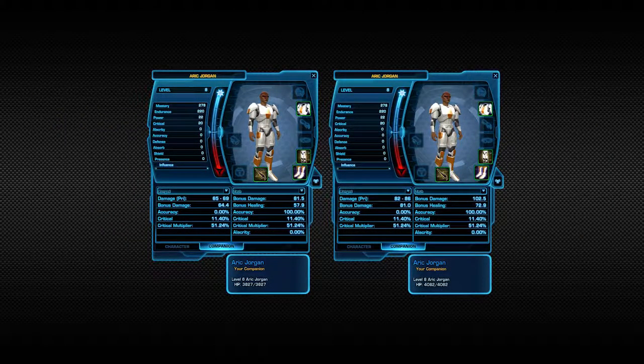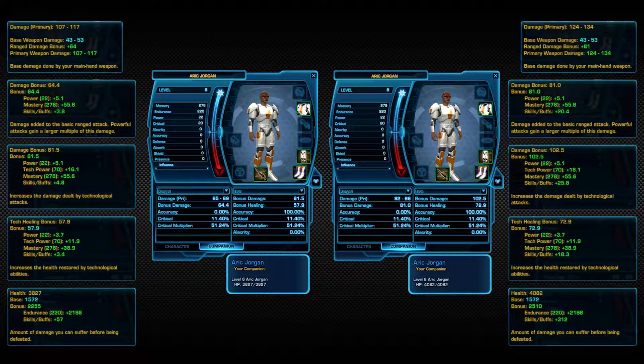So I wondered, how much difference is there between a companion with all the datacrons and a companion with none of the datacrons, and how much does this presence bonus affect their combat effectiveness? As we normally do in our analysis videos, we're going to start out by looking at the raw numbers. On the screen you're going to see the character sheets of both the no datacrons and the all datacrons characters, as well as the flyout boxes that show you the numbers that have changed based off of the presence stat.